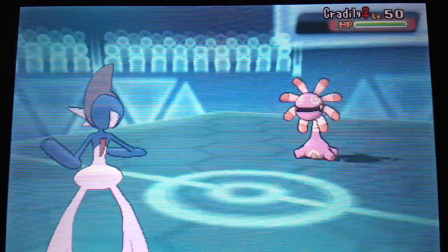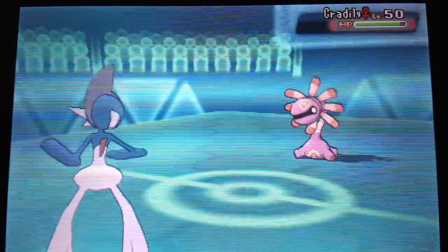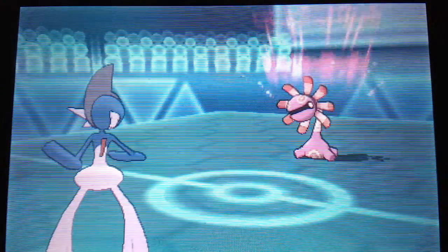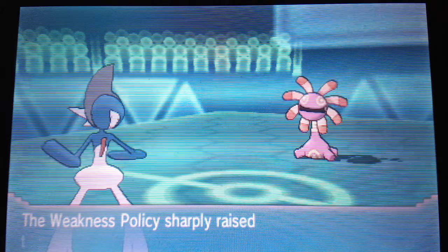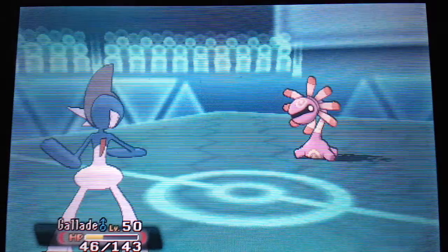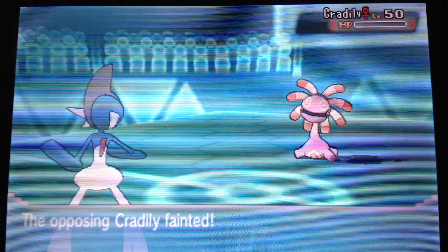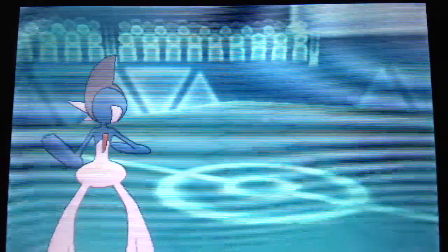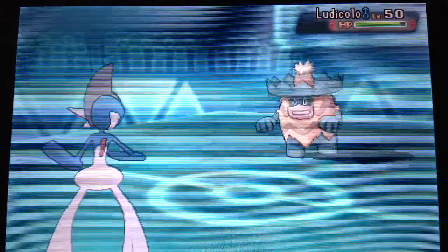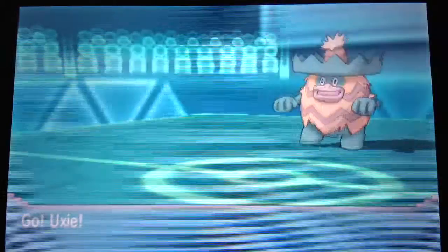We're just going to stay in and keep Ice Punching with this Gallade. The Stealth Rocks do some damage, and then this Cradily's Weakness Policy is going to go off — I got scared for a second, but then remembered we're a lot faster than this Cradily. He goes for Brine, which does quite a bit of damage. We go for Ice Punch again and down goes the Cradily. Here comes the Ludicolo. I am stuck into Ice Punch, so I definitely need to switch out into something else — we go back to our Ooxie.